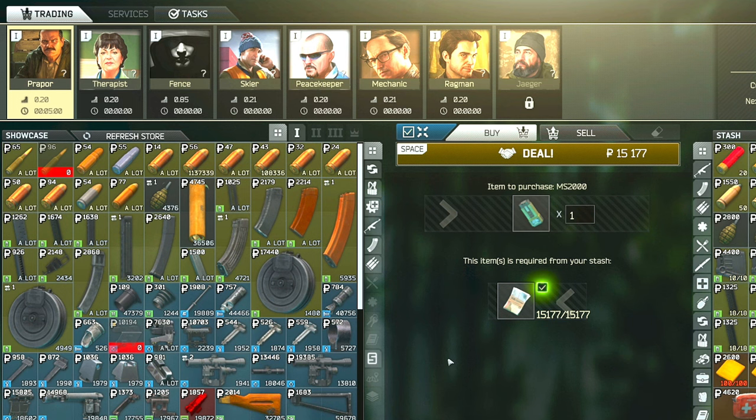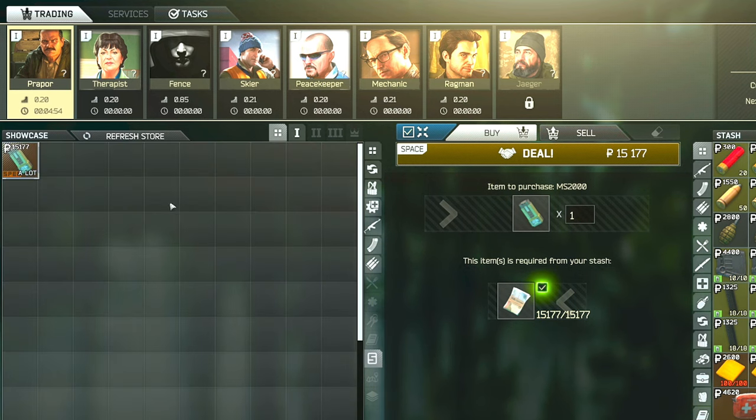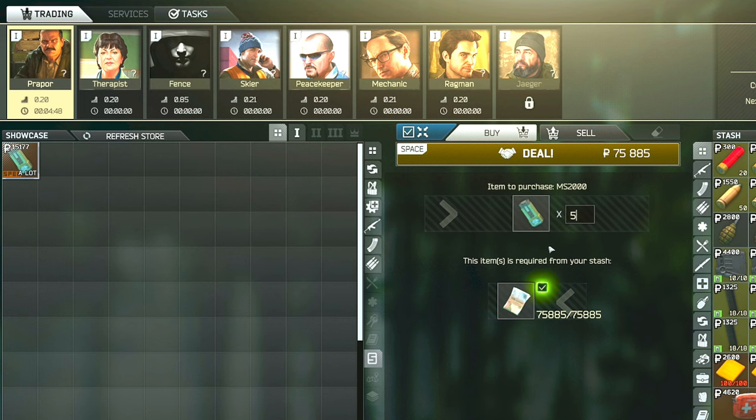For this task we are going to need five MS2000 markers. We can buy these from Prapor level one, and to make it easier to find them we can filter by special equipment up in the top left. The MS2000 markers are going to cost you 15k per one, so for all five needed for this task it will cost you almost 76,000 rubles.